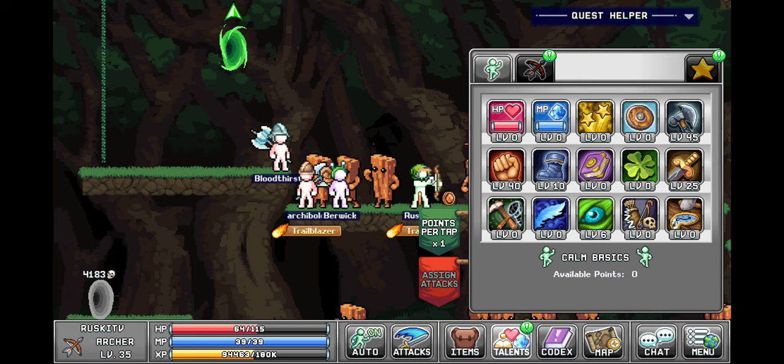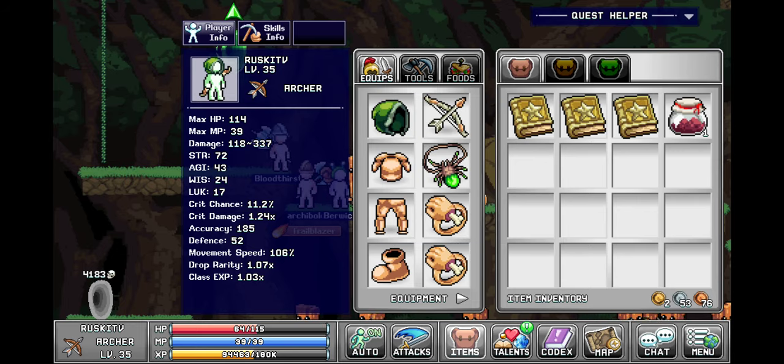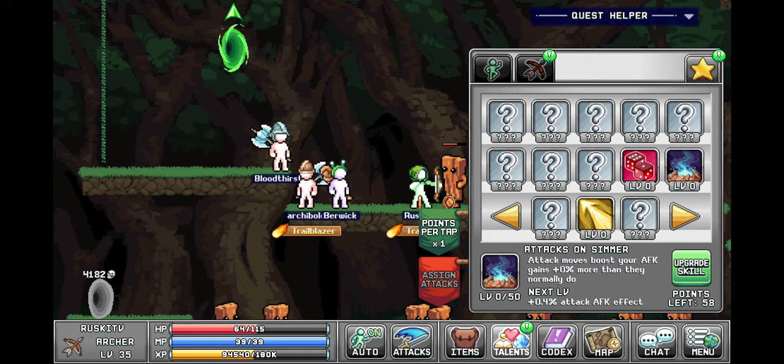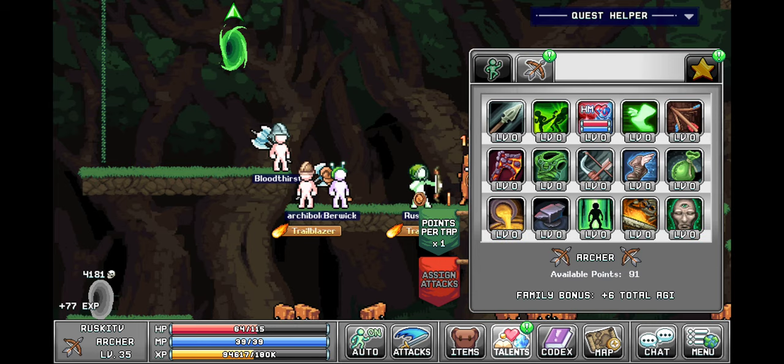I don't think this build is going to be good but it is what it is. We got this special talent book — no idea what it does — so we'll use it now. It says attacks on simmer: attacks moves boost your AFK gains. I have no idea what that means, if anybody knows let me know.